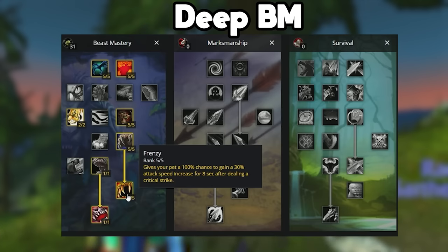Technically you don't need 5 out of 5 Frenzy if you want to keep up the Frenzy Buff — the Attack Haste on your pet. But running 5 out of 5 Frenzy just makes it so that your pet can probably get a crit earlier and get that Frenzy Buff on them earlier.